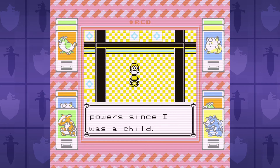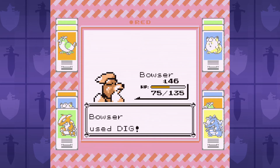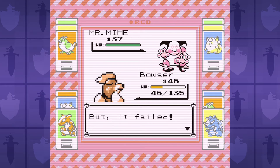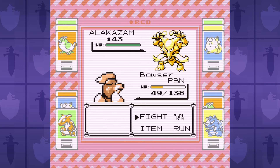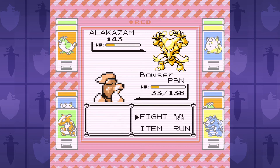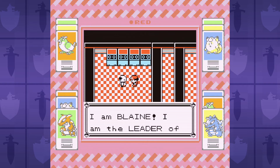Next up is Sabrina, and unlike Giovanni, this one is pretty tough. Kadabra outspeeds and often either confuses us with Psybeam or straight up crits to knock us out. Mr. Mime doesn't do all that much, but Venomoth often hits us with Stun Spore, and then after the speed drop from paralysis, Alakazam just outspeeds and knocks us out. We have to do this one a couple times until Venomoth goes for Poison Powder, and Alakazam uses Psywave and Reflect rather than its good moves. That's the fourth Ash Ketchum Clause of this run, and we take those.